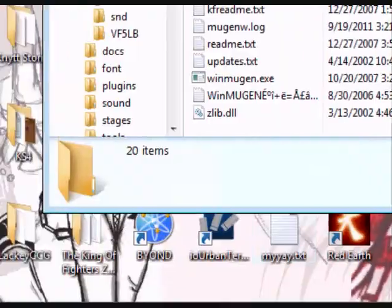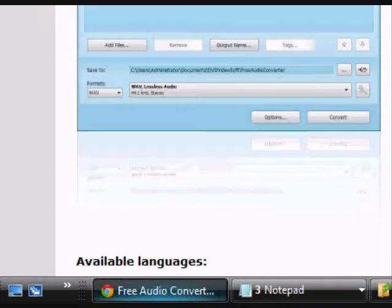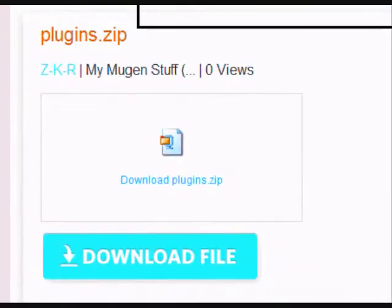First of all, you want to get some plugins. I've uploaded the plugins to the internet already. You can find them on e-snips — I will post a link in the description. Most people don't have the plugins up for download, so I scouted the web, found them all, put them in a folder for you guys, and threw them up on e-snips.